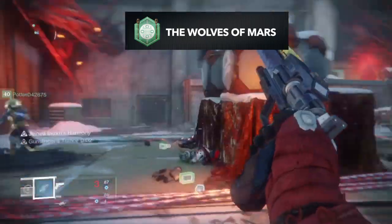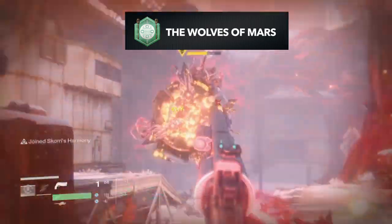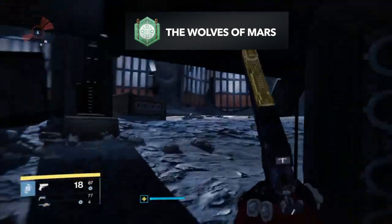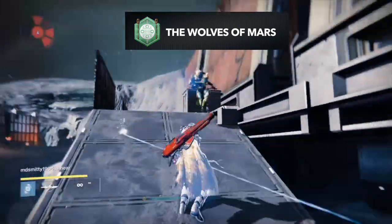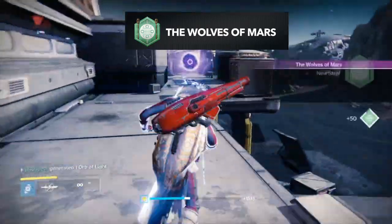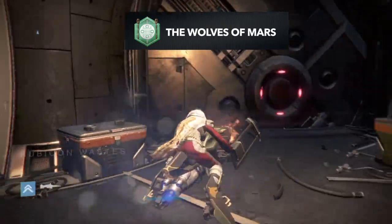The first part of the Wolves of Mars quest line requires you to go to the Moon, Venus, and Earth and defeat Fallen enemies — that's all you have to do. I actually multitasked by doing some previous quest lines and story missions I hadn't completed on my Hunter yet. All you have to do is kill Fallen in those three areas to complete the first step.